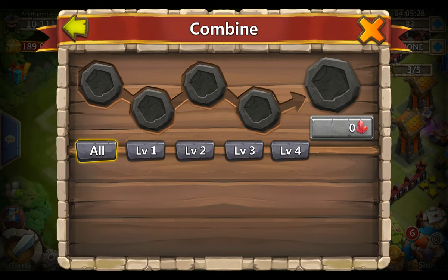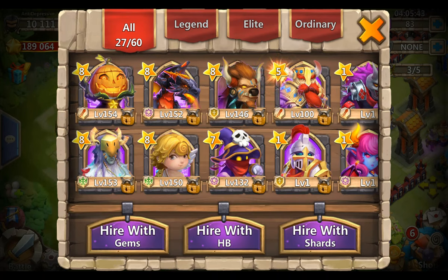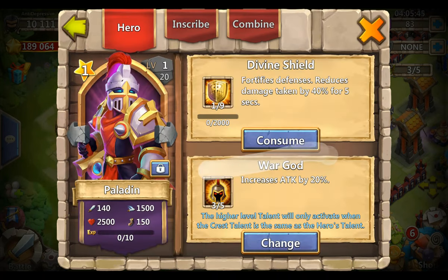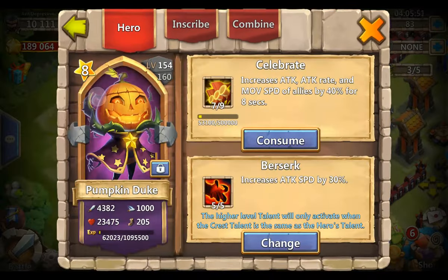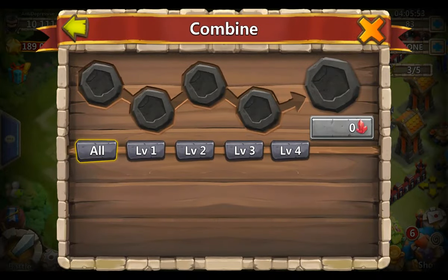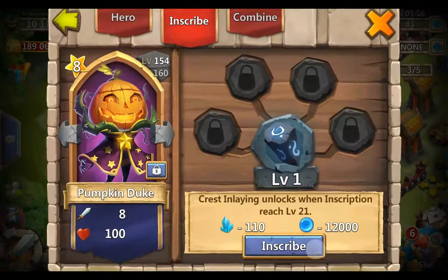If you have four level 1 crests you can put them in here and combine them to a level 2 crest, or if you have four level 2s then you can combine them to level 3 and so forth. When you go to a hero there's also another tab - combine - so you can also do it that way.